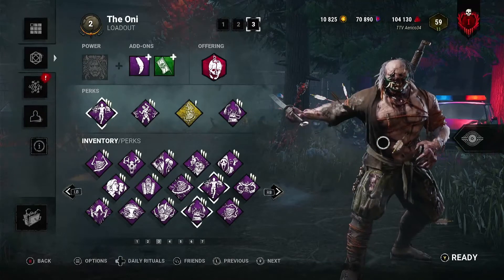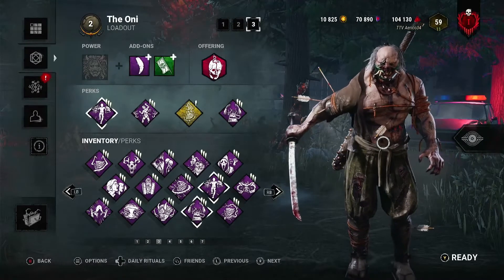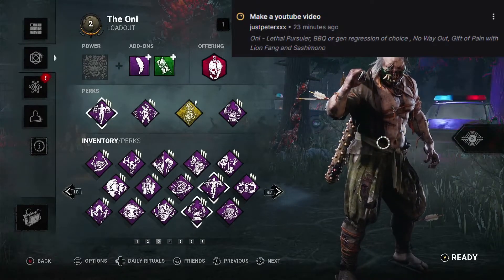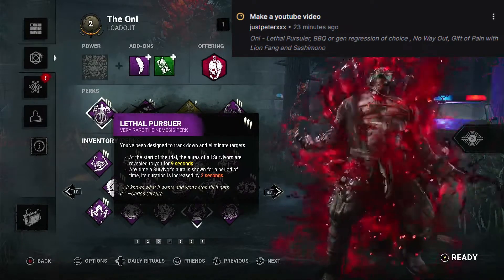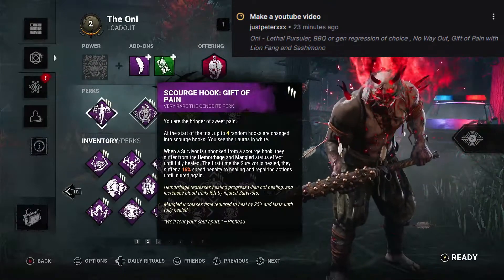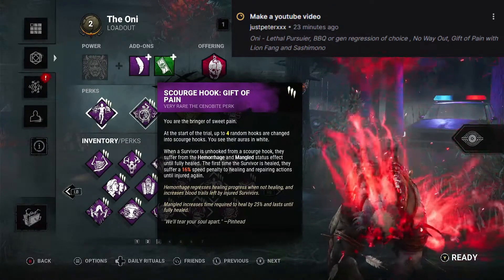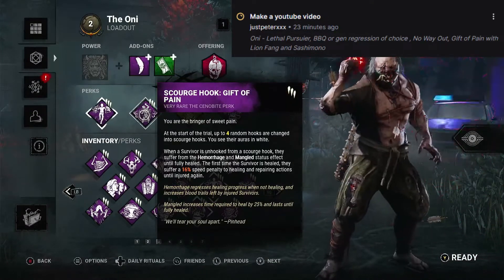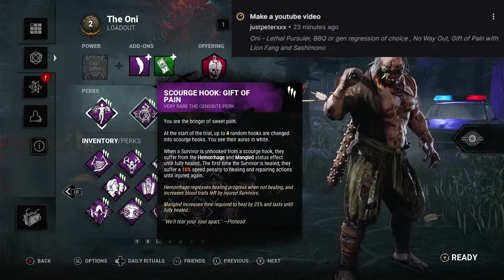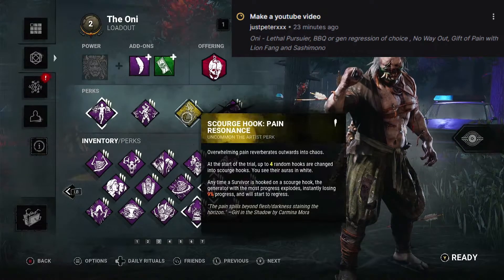Hey guys, welcome back to another video. Today we have another viewer recommendation build from the stream for 10k channel points. They have requested Lethal Pursuer, which allows us to see all the survivors' auras at the very start of the trial. We have Skirchuk Gift of Pain, which — putting them on a Skirchuk hook applies hemorrhage and mangled, and it will slow their healing down by 25%. This is insane and very underrated, needs to be used more.